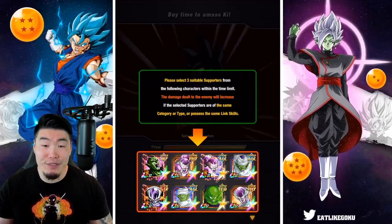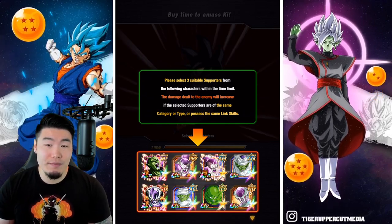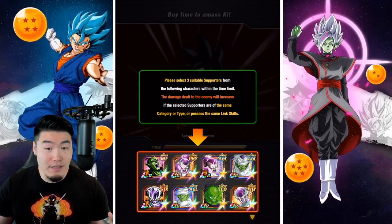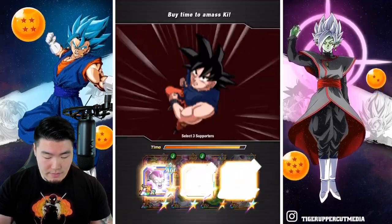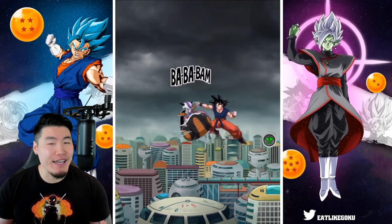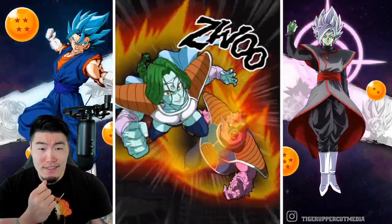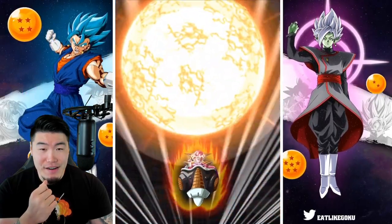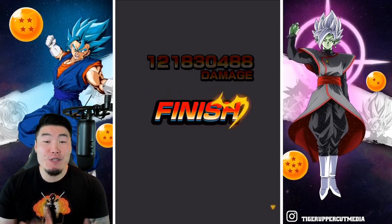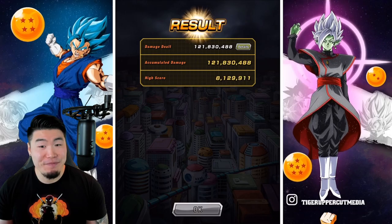Here we go, there's the tutorial. It looks like we can do two full power Friezas plus the LR first form Frieza, although three Piccolos is not bad either. But let's go for Friezas first because we got two LRs here. Let's do Frieza, Frieza, Frieza. Give me at least like 120 mil — I'd be pretty happy with that. And the result is... not bad, I'll take that. 121,830,488 for our first run — not too shabby.